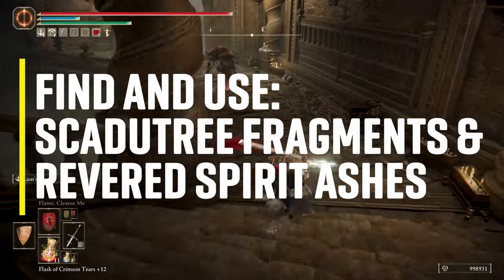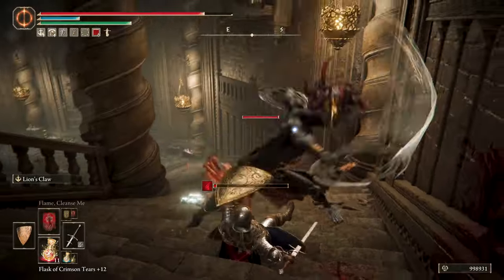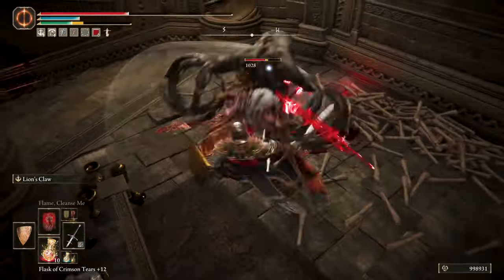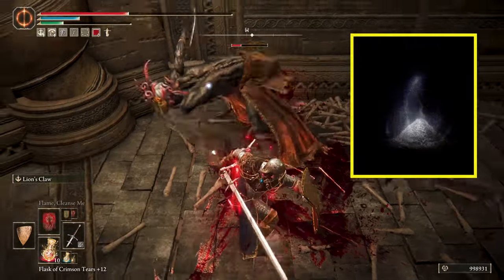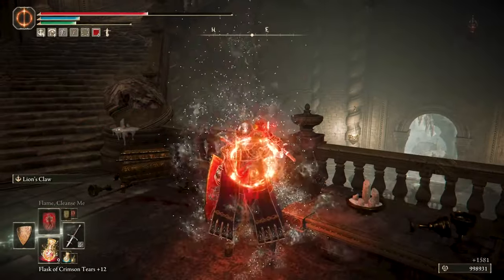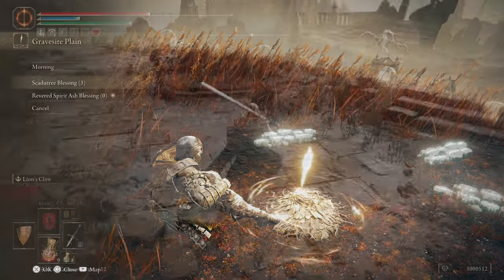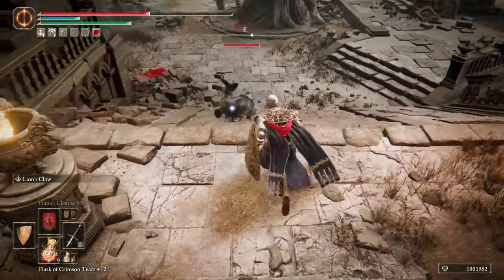Third tip: Find and use the Scadu Tree Fragments and Revere Spirit Ashes. All enemies are tougher than the base game, and leveling your character with runes is not the only way to make yourself stronger now. This new DLC leveling mechanic works around two new types of items: the Scadu Tree Fragment and the Revere Spirit Ash, which you can find in the world. The Scadu Tree Fragment will increase the damage you deal and decrease the damage taken. The Revere Spirit Ash will increase your Summoned Spirit and Torrent's ability to deal and negate damage. Like the Golden Seed in the base game, you need a set amount of Scadu Tree Fragments or Revere Spirit Ashes to continue enhancing your character. Go to any site of grace in the DLC and select the new option Shadow Realm Blessing. This type of leveling is entirely optional, but if you find the DLC really challenging, I recommend taking advantage of it. It will only work in the Land of Shadow, not in the Lands Between.